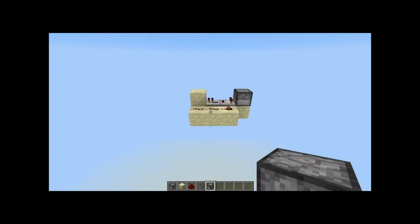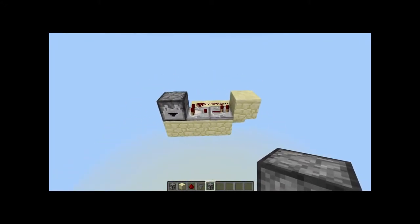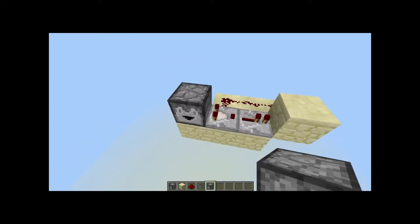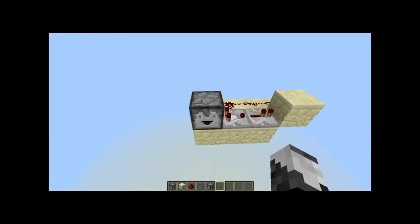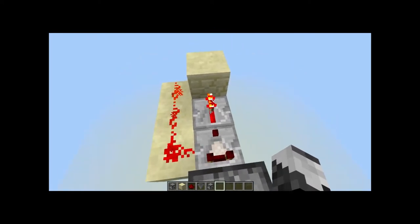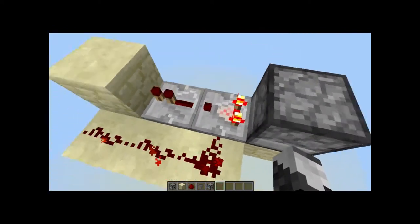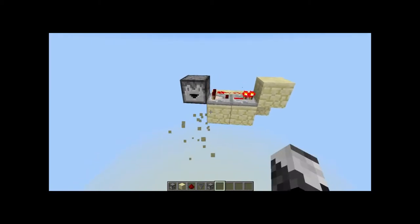Hey what's up everybody, this is GreyWolf here back with another Minecraft video. Today I have a little tutorial on a fast clock. This is pretty compact, very simple, minimum resources needed. You have a storage block right here, you put one item in there, then a comparator pulls a signal out of that going into a repeater which goes into a block and powers this line, creating a nice little simple clock.